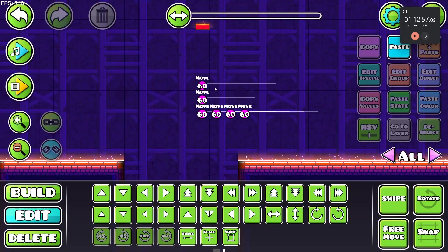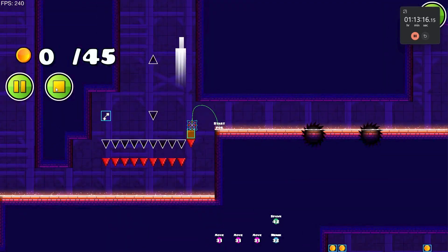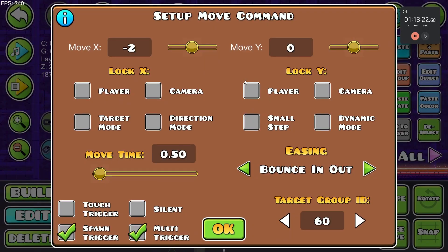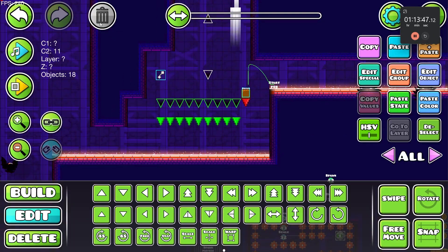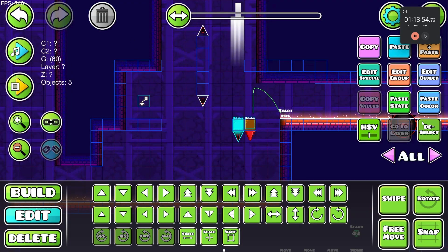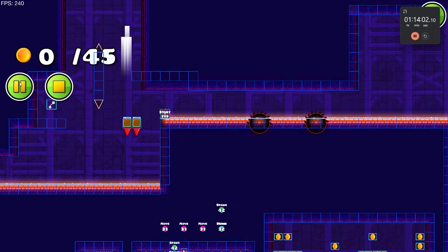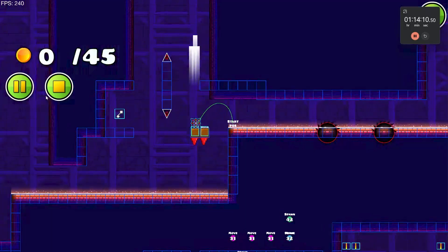Now it's a cool shaking effect and then the spike falls. We only need the spike to fall, not the block — so the spike goes that way and then down by minus 50, with ease out. That looks cool — it falls down. For the second trap we give it group ID 62 and instead of 61 we use 62. It didn't work because it wasn't set to group 60 like so — fixed now.